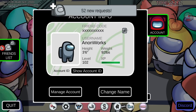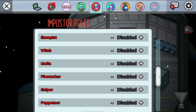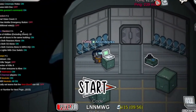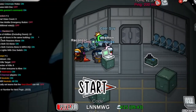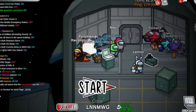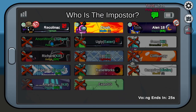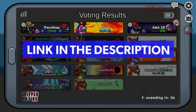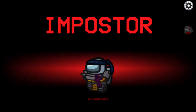Hey guys, welcome back to my channel. In today's video, we'll be going to explain impostor roles that are available in the Town of Host Edited mod for Among Us. Just to recap, Town of Host Edited is an Among Us mod, forked from Town of Host, with some additional roles — a host-only mod that requires only the host to have the mod, letting you play with friends even if they don't have it installed. If you want to know how to install this mod, you can check the link in my description. Alright, let's start explaining each impostor role.